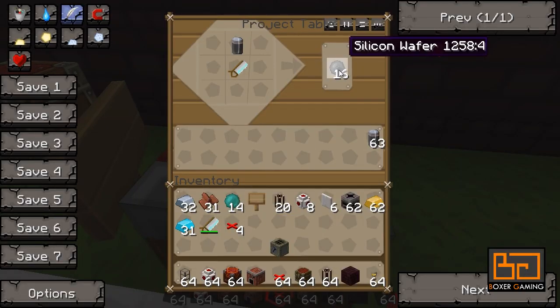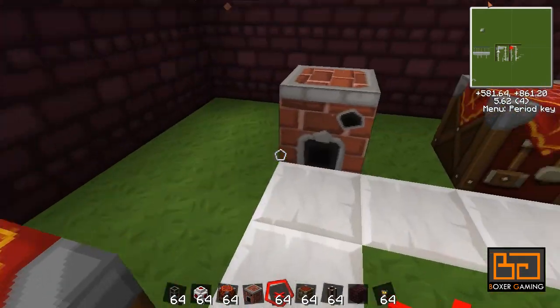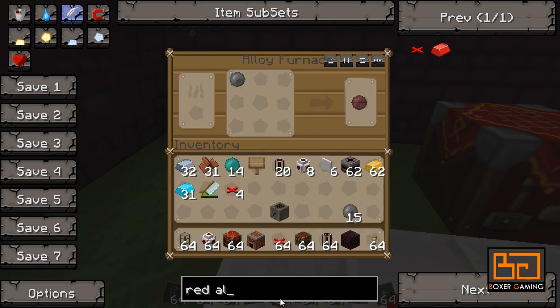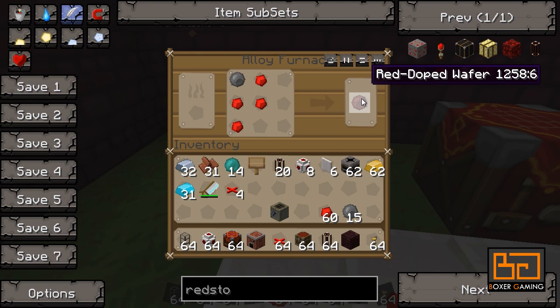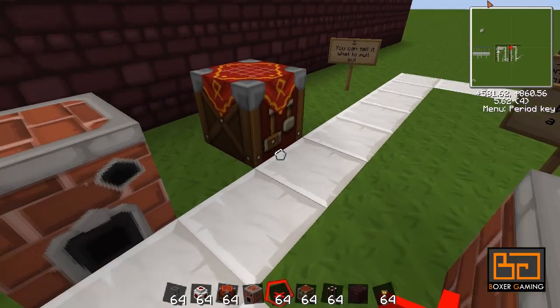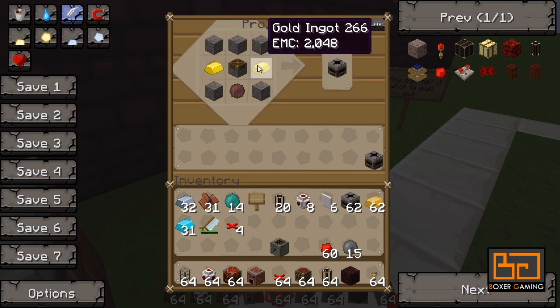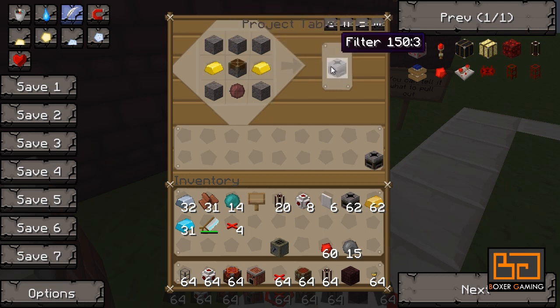Once you have these sixteen wafers, take them out. Put one silicon wafer in with four redstone and it makes a red doped wafer. You're going to need this for the filter. The filter recipe is: one red doped wafer, a bunch of cobblestone, some gold ingots, and a piston.